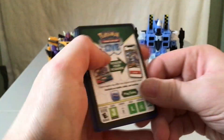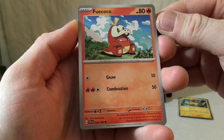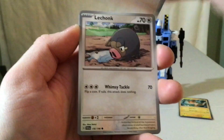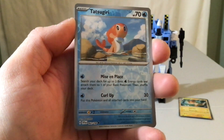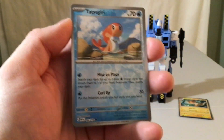Starting with the Scarlet and Violet Base. There's the code for that one. Our first pack: we have Fuecoco, Dorousey, Nimona, Lechonk, Florgis, Greedent, Vivillon. We have a Tatsugiri — pulled my reverses. Tatsugiri is not one I need.